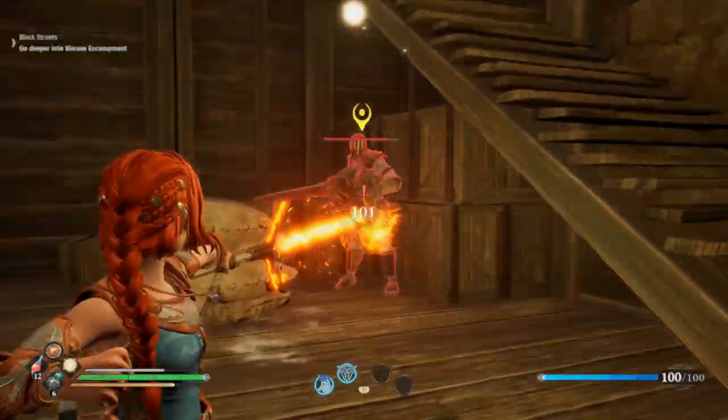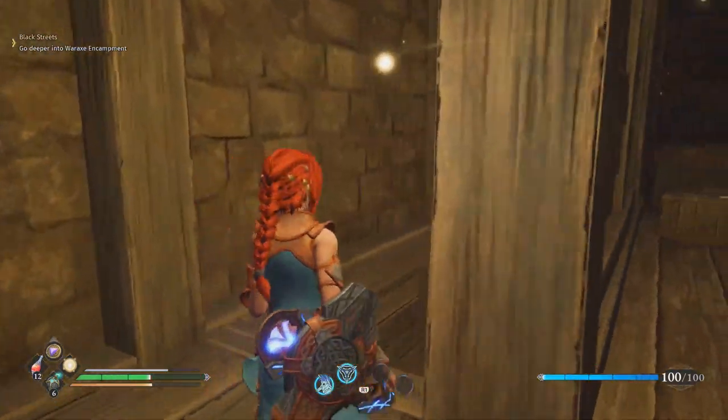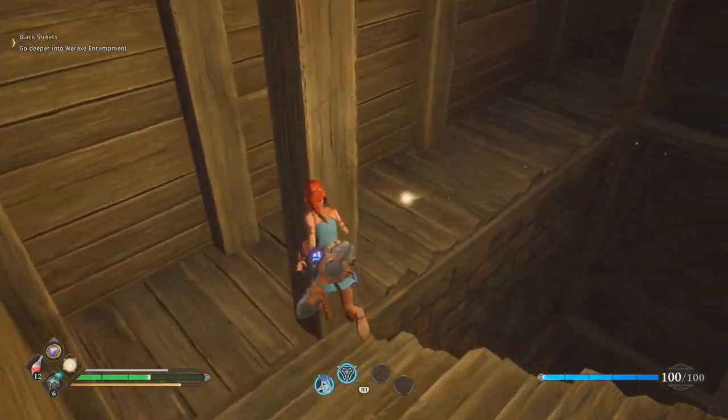Beat the crap out of this guy, and then once it's clear, you may now head to the back, which will lead you to the area where you can find the bag. This area is called Dark Water Wastes.